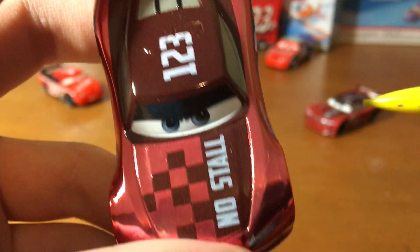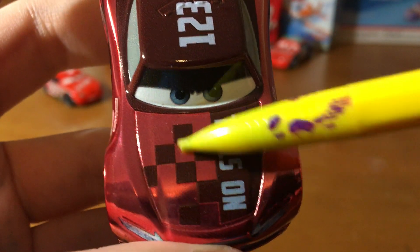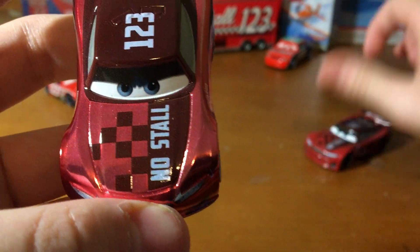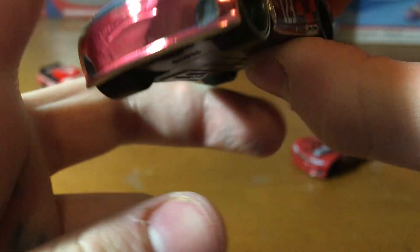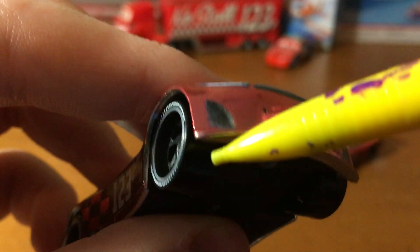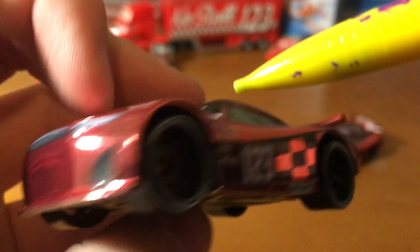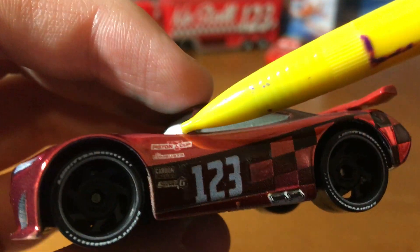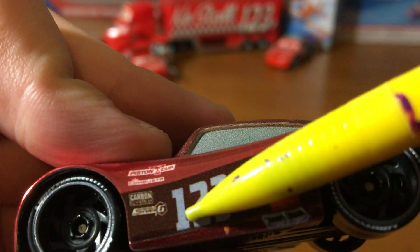Yeah, he looks like one of the best cars ever. The metallic red is really nice. Checkerboard design — no stall — what was on the actual Jonas. Yeah, I think he chips really easily as well — look at that mark. Air vents, yeah, a little chip but that's okay.